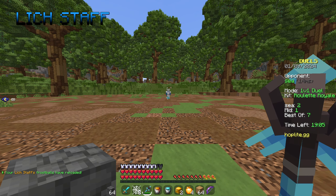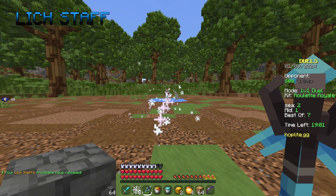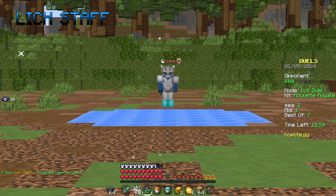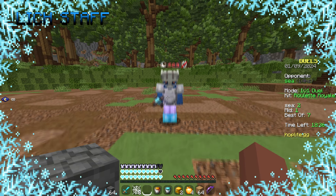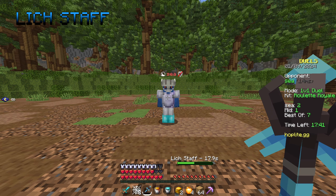Next we have Lich Staff. This weapon can be used in so many different ways. The most common usage is to shoot snowballs at other players, freezing them in the area around them. But a hidden feature that not too many people know is if you melee with a Lich Staff, it also freezes the player upon the hit.